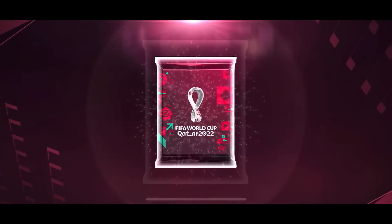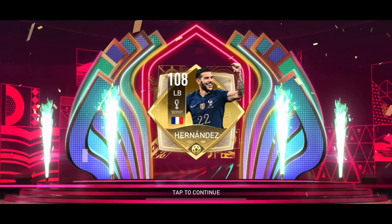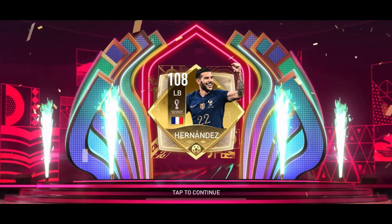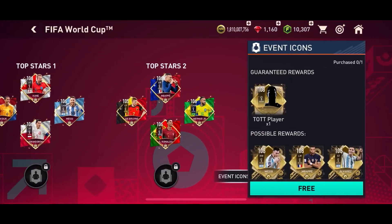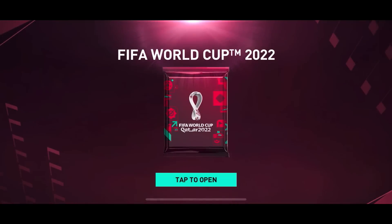Now it's time to open the guaranteed Team of the Tournament pack and then the exchange pack as well. We want the Argentina flag, EA — come on! And that's France, left back. That's decent — Hernandez is good. I was expecting Mbappé, but that's still decent, I'll take it. This card is actually very good, but I might not use him because I have prime icon Cole playing left back. So I'm just going to try selling him as quickly as possible before his price drops.